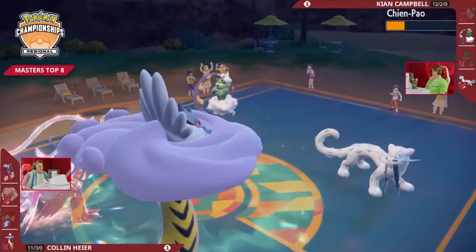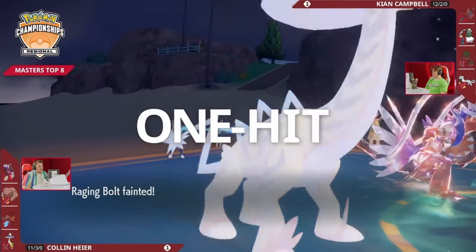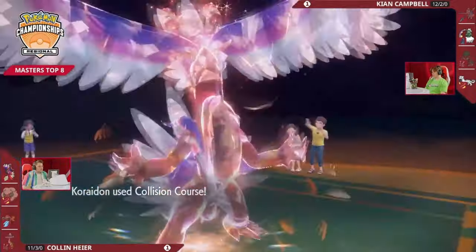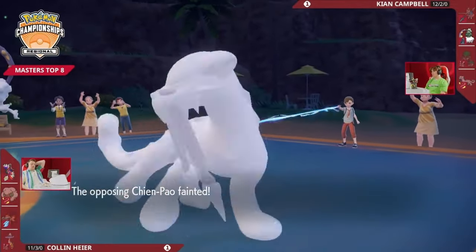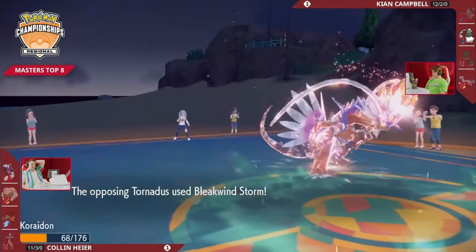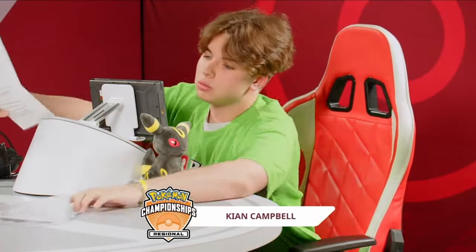Thunderclap from Raging Bolt brings Chienpao down, but Chienpao does survive — it wouldn't have mattered anyway since it had the Focus Sash. Icicle Crash connects and takes out Raging Bolt — that's super-effective, one-hit KO. Chienpao saved for later could be what brings Keon into Top 4. Collision Course from Corydon into Chienpao takes it out. And now it gets a little scary with Tornadus — its only attacking move is Bleakwind Storm, 70% accurate. And he gets the KO! Keon Campbell will be moving on to Top 4 for the Los Angeles Regional Championship!